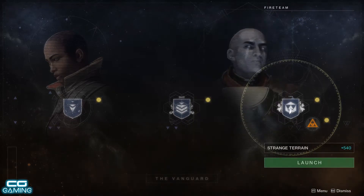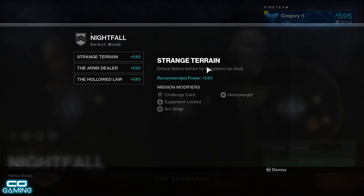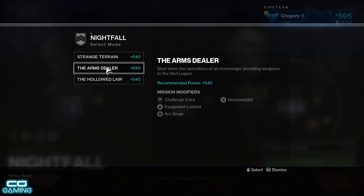This week's Nightfall choices: we have the Strange Terrain Strike with its strike-specific loot being the Braytech Osprey, which is a legendary rocket launcher. The Arms Dealer's strike-specific loot is the Tilt Fuse, which is an exotic sparrow. Then we have the Hollowed Lair with its strike-specific loot being the Mindbender's Ambition, which is a legendary shotgun. So if you haven't got any of these yet, you may want to start grinding for some decent rolls on the shotgun and the rocket launcher.